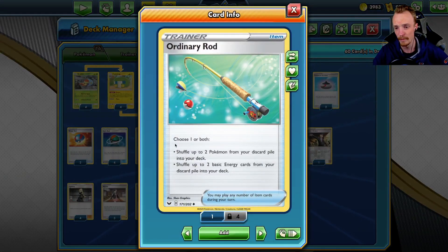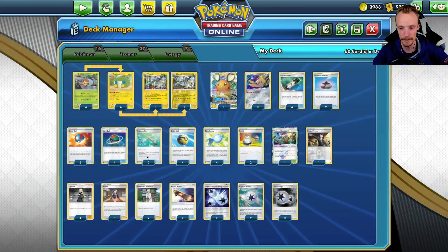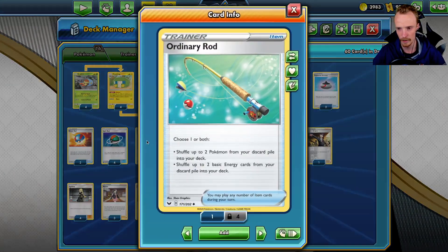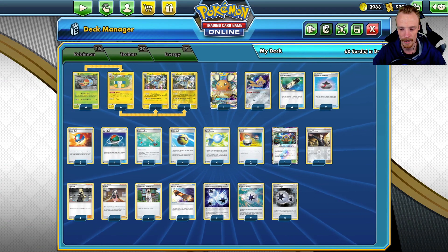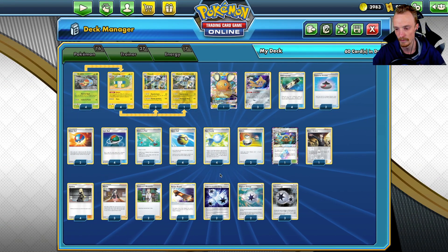We've got a couple of Ordinary Rod — we need to use one of them at some stage to shuffle a couple of Grubbins back, just so we can use our Lure Balls to get our Evolutions. Just to get a couple of Grubbins back so we're potentially getting up to six attackers throughout the game. That's the reason why I've got two of these, just in case we prize one or we need to discard one at some stage with a Quick Ball, a Research, or something like that.